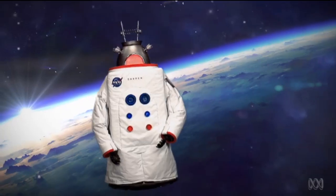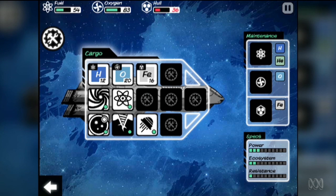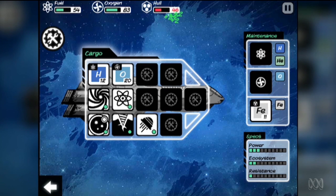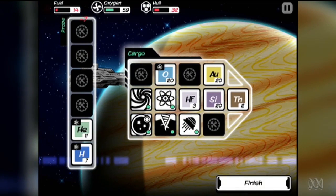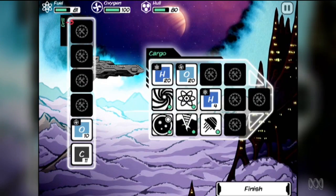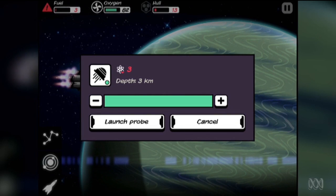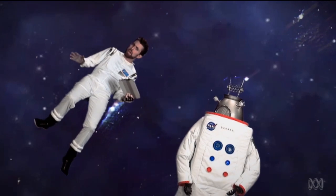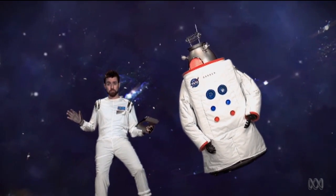If one of these key resources reaches zero, it's game over. To keep these bars in good stead, you'll need to acquire elements like hydrogen and iron, which can replenish your key resources. The best way to find these is to travel to planets and probe them from orbit, or land for some drilling action. All of these actions cost you resources, sometimes more than you can gain from your efforts. But a few bad decisions can cost you dearly — there's nothing quite like a good haul, though.